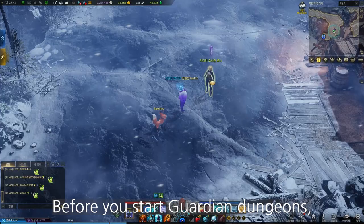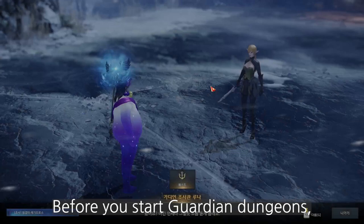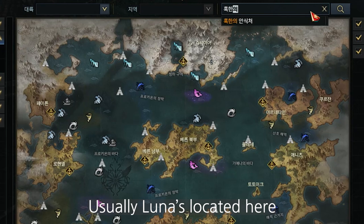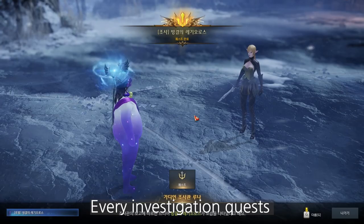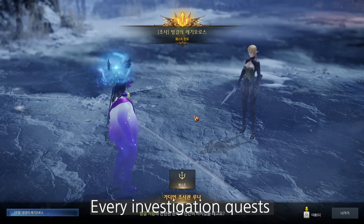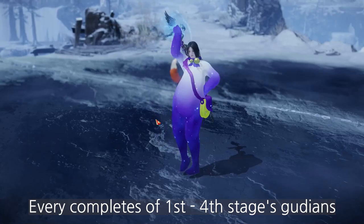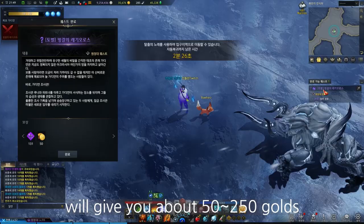Before you start guardian dungeons, you should get quests from Luna. Luna's location is usually near Shushire and Ardath. Every investigation quest from first to fourth stage guardians will give you about 10 to 50 gold each, and completing first to fourth stage guardians will give you about 50 to 250 gold.